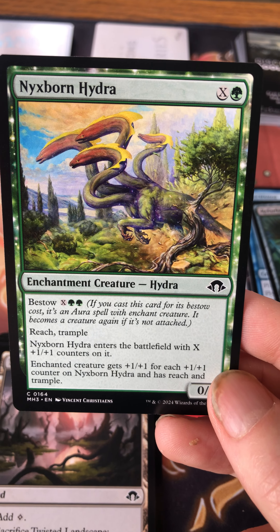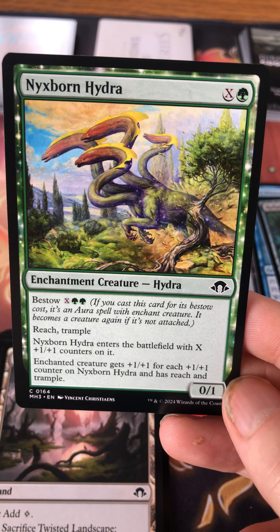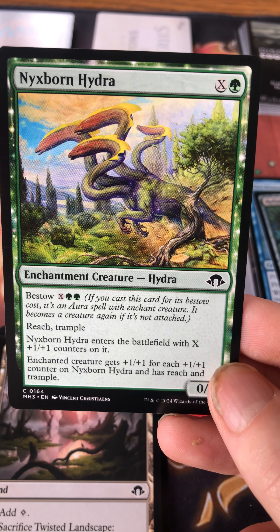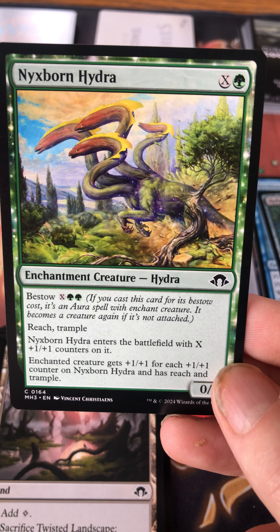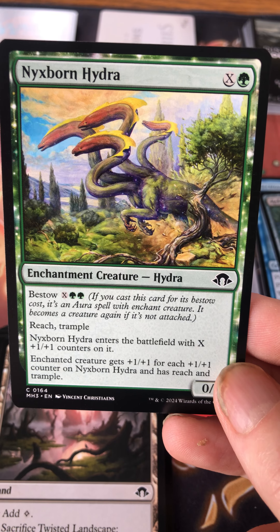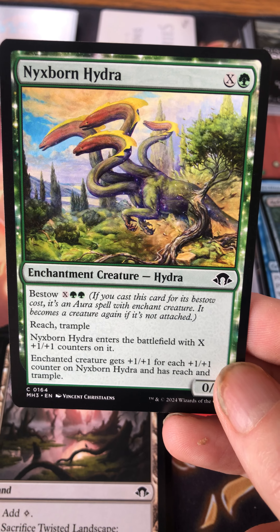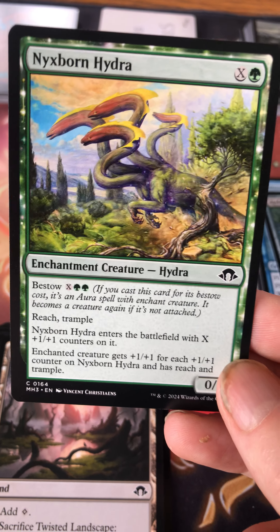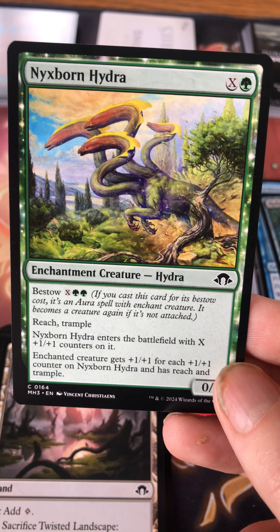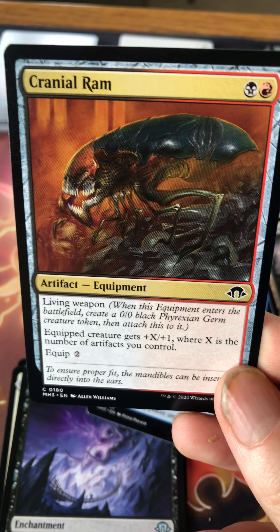There are various creatures in this set with bestow, harking back to the Theros block. Nixborn Hydra costs X and a green for a zero/one with trample — when it enters, it gets X plus one/plus one counters, and the enchanted creature gets plus one/plus one for each counter on it with reach and trample. Bestow reads: if you cast this for its bestow cost it becomes an aura, then becomes a creature again if it's not attached — so you'll get some value out of it regardless.